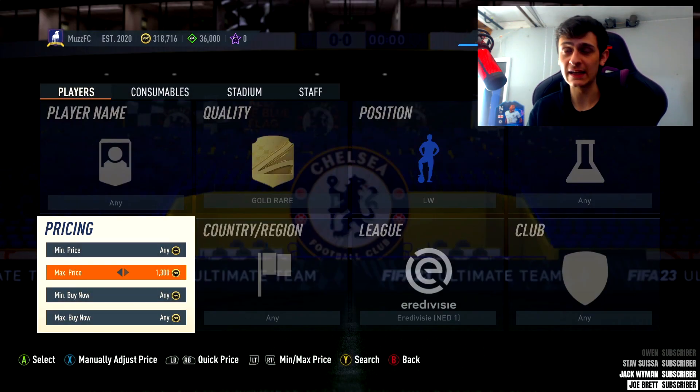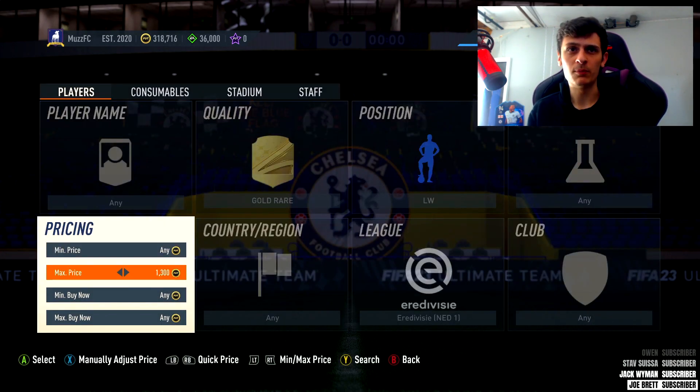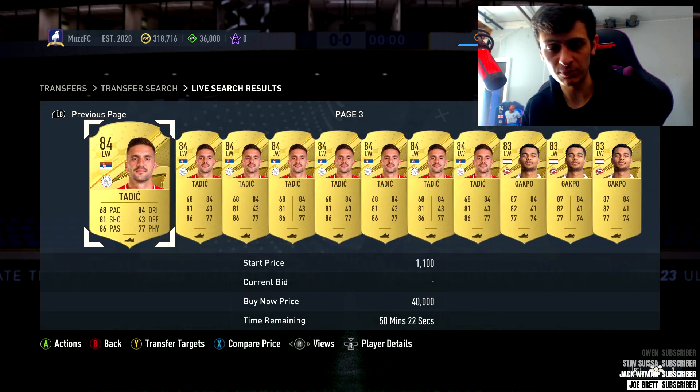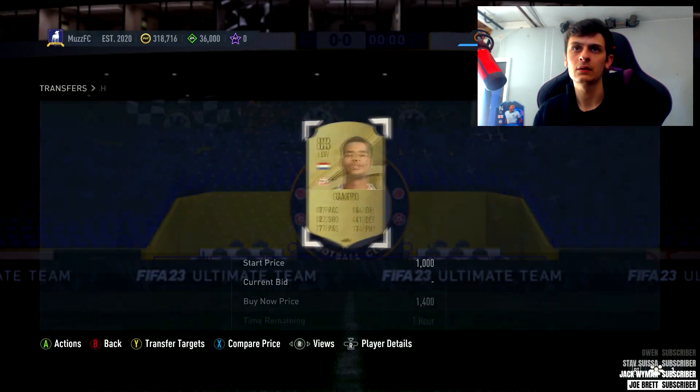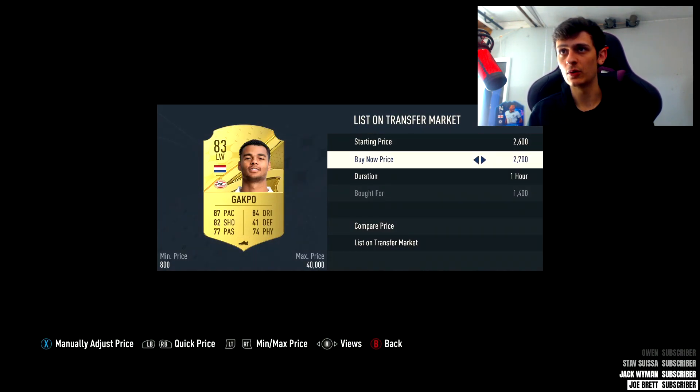Early doors if you want to use any of these lower budget sniping filters, just put in the max price. Any bids we win for 1.4k or under - just spam a load of bids and the bidding method should work well. 1.4 for Gacpo there we go, nice and easy. We'll get that flip for 1.7 - piece of cake.